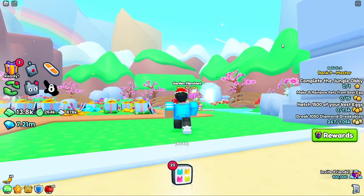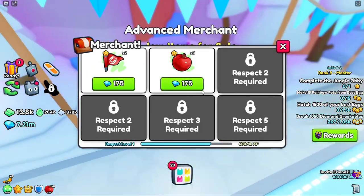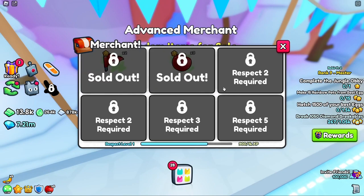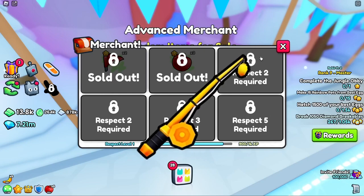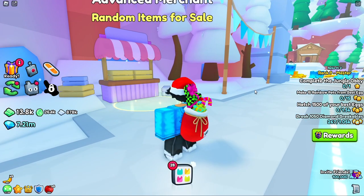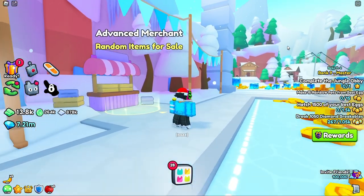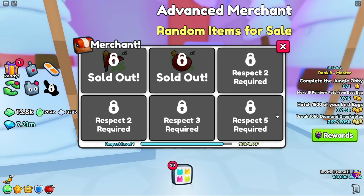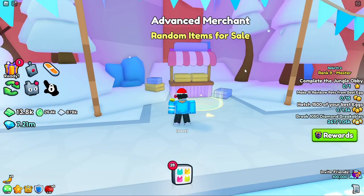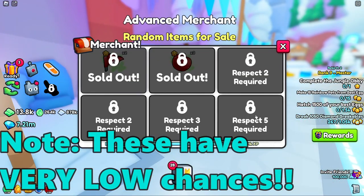Let me show you how you can get the golden fishing rod and the golden shovel. Once you're here, you're going to see the advanced merchant. I haven't been really upgrading this guy, but that's a huge mistake. With this guy, you don't need to get respect level 5, and from here you'll have a chance to get the golden fishing rod. It's really important to be upgrading all your merchants as they can give you really good stuff at tier 5 — even though it may not seem worth it at the time, it really is. You can also get the golden shovel from here as well, so you can get both items from respect level 5 here.